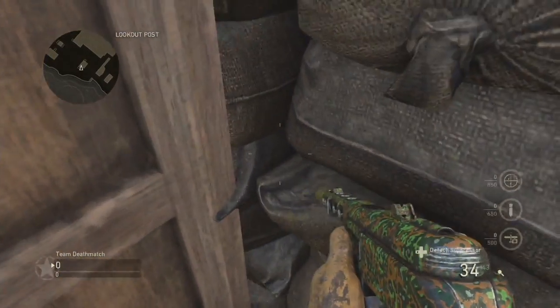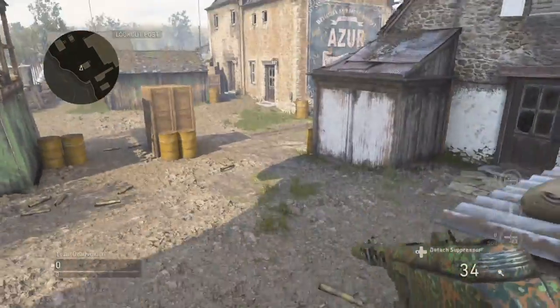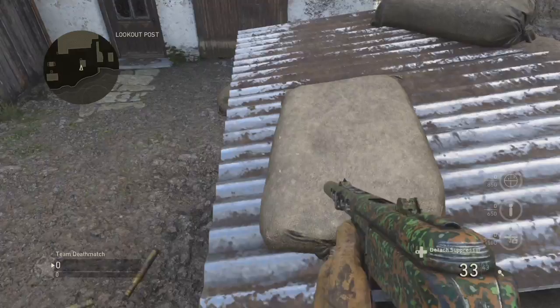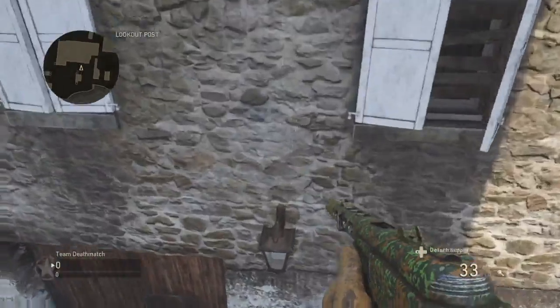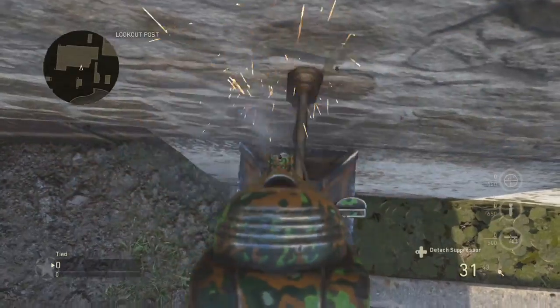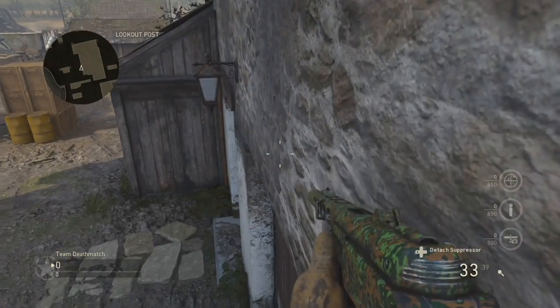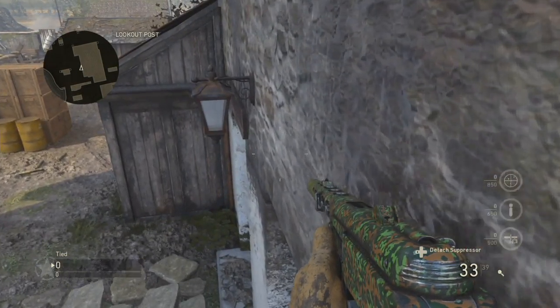What you're first going to want to do is — you see this little corner — you're going to want to stand right there, jump back, and then jump on top of this little crate. After that you're going to want to jump to this little corner and jump to that little light pole or lamp light, I don't know.